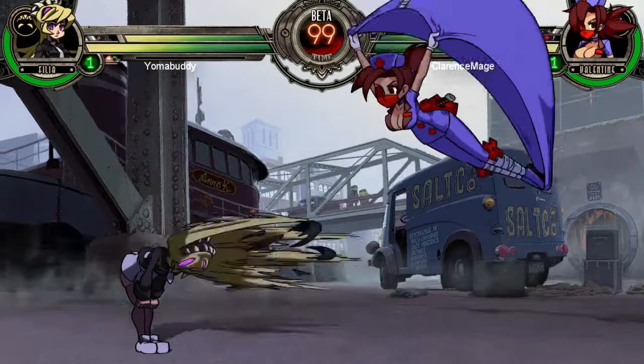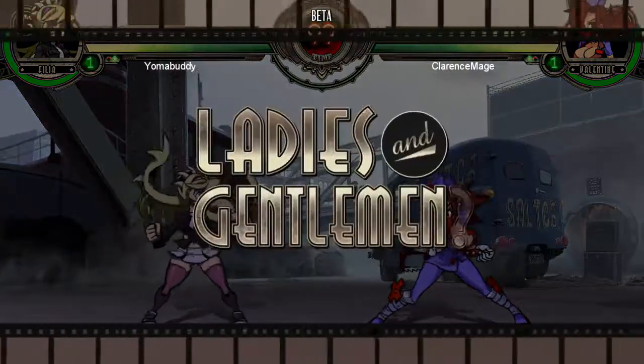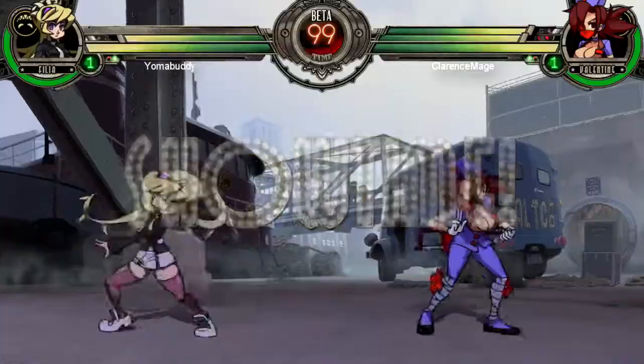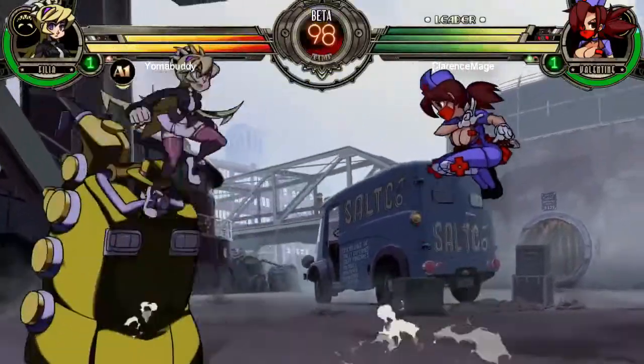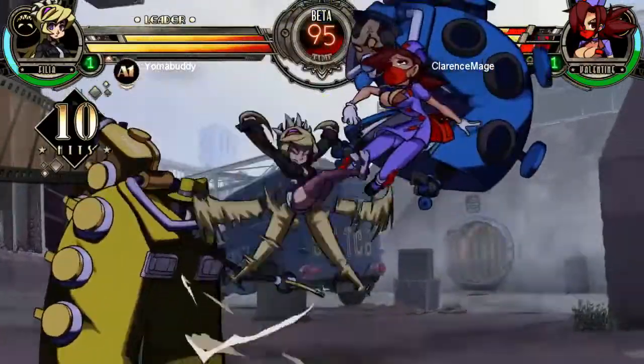Beat Extend is synonymous with Oceanic Skullgirls — it is a staple assist played in the region for years. With it now having gained prominence across the globe as one of the best assists in the game, I wanted to share some strategies I have learned to help mitigate its strength. This video will mainly cover light and medium Beat Extend.